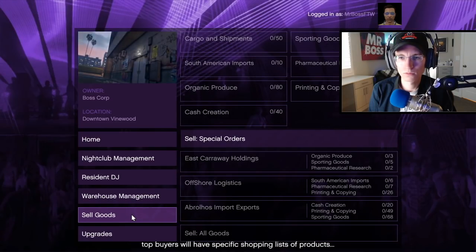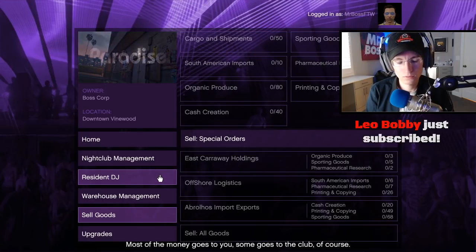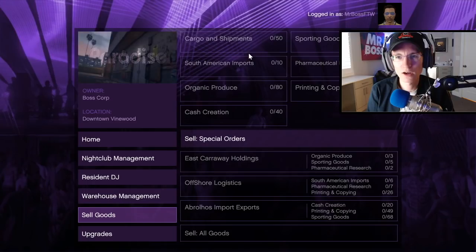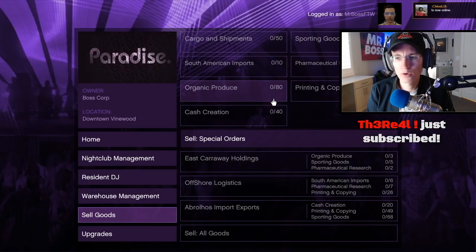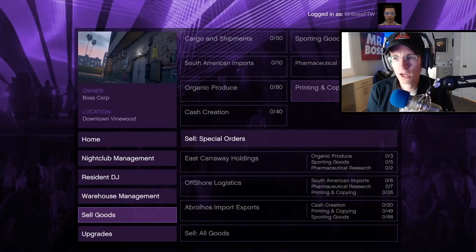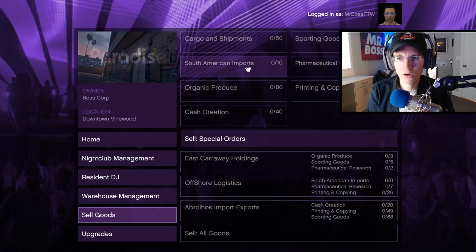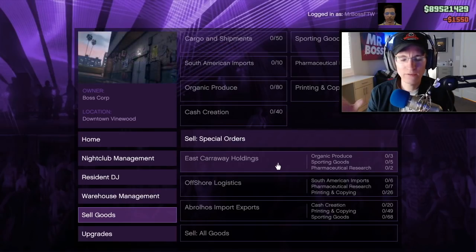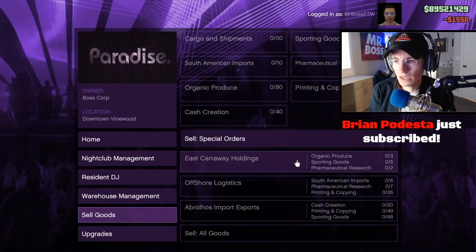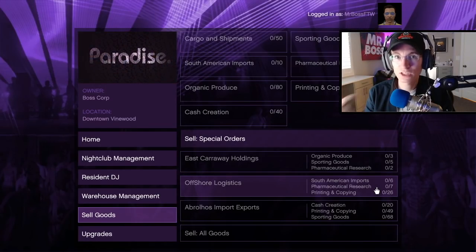You can sell your goods in three different ways: sell all of a single type, sell all your accrued goods, or do special orders — which lets you sell a combination of three different goods, similar to the hangar business. A lot of people wonder about the bonus for special orders. It seems to give around a 5% boost compared to selling individually or all goods. But 5% isn't much — it wouldn't even cover Tony's 10% cut — so it's generally not worth doing special orders. Just sell individually or as accrued goods.